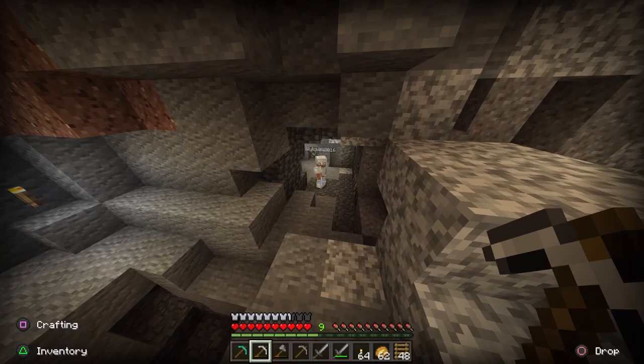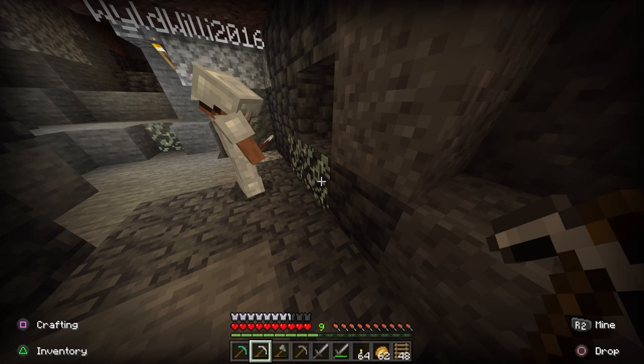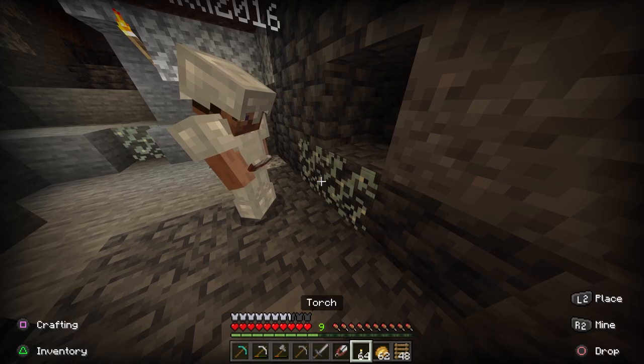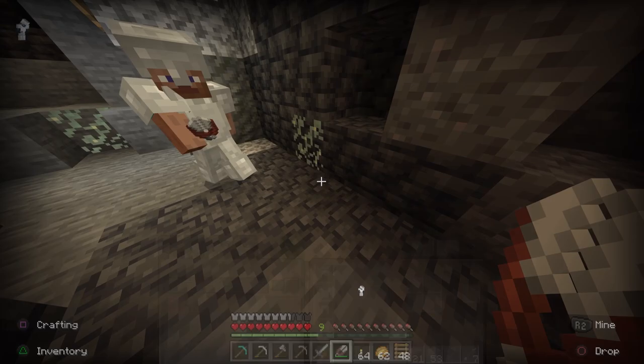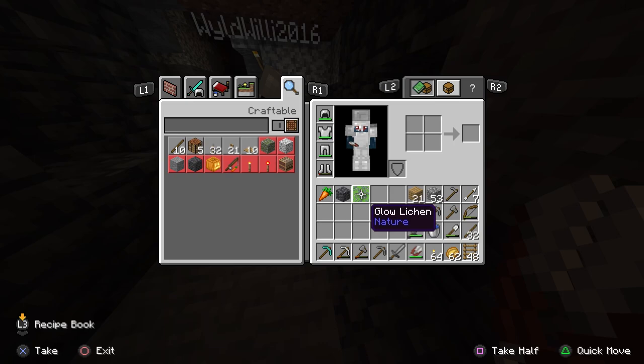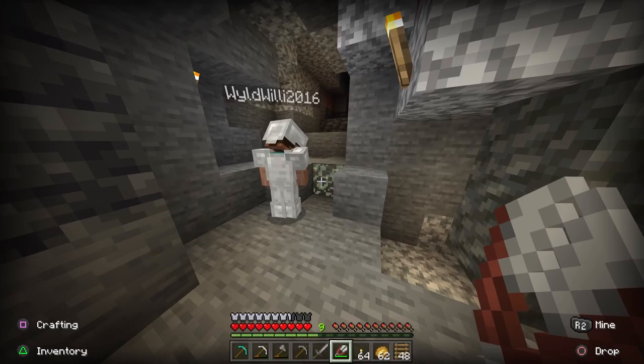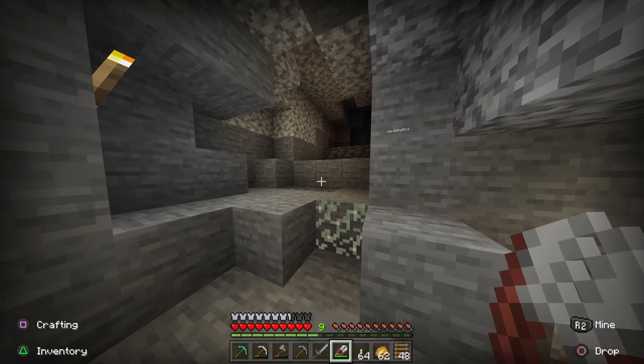Dada! Someone in chat said that's called the new deep slate. Okay, but look — when I hit it, it's not doing anything. Oh, it doesn't do anything? We can't shear this? Maybe I'm wrong. Use the shear — just hit it with the shear. Now look in your inventory, you should have a little glow lichen. This thing? Yep, that's it. And you can use it to decorate — you can put it in the house too. Okay Dada, let's continue over here.